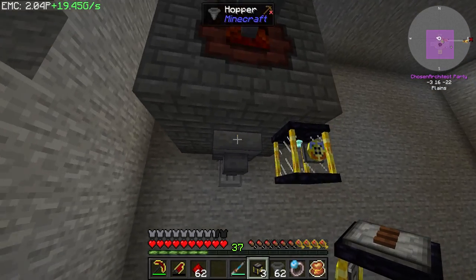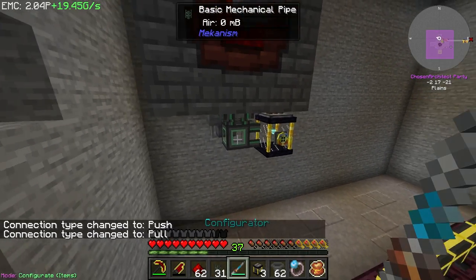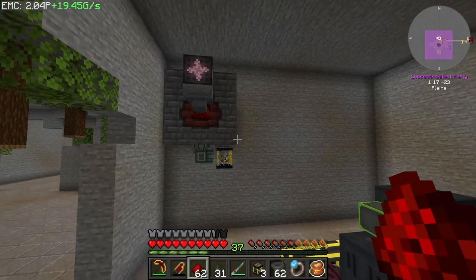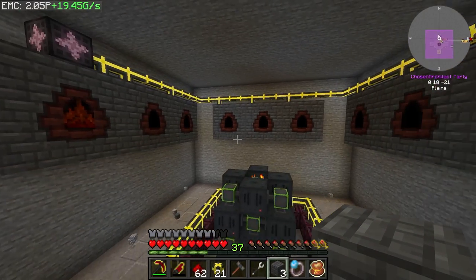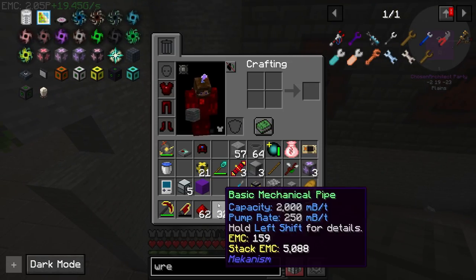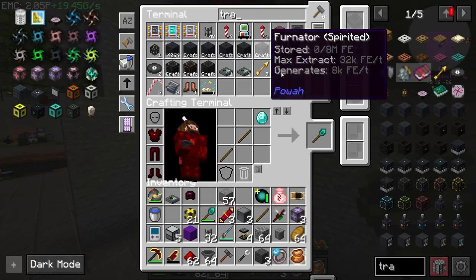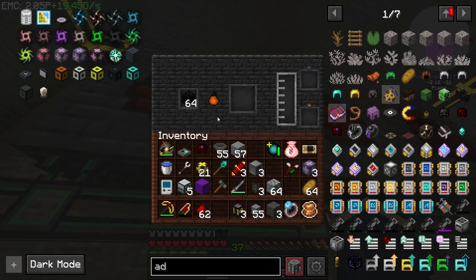I'll place a fluid pipe connecting here - I'm just going to use the basic pipes since it's very slow. Any creosote this generates over time is going to flow into this ender tank. I need to make multiples of these - we're probably going to end up filling the whole room with them. I went ahead and got all nine of them placed into the wall. I'll still use mechanical pipes down below, but I still need a way to trash all of these - so a hopper and a trash can for each.